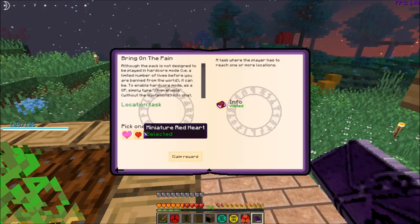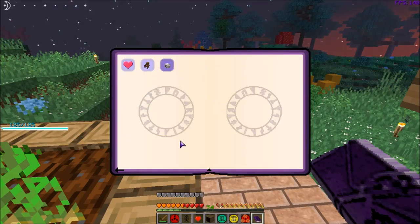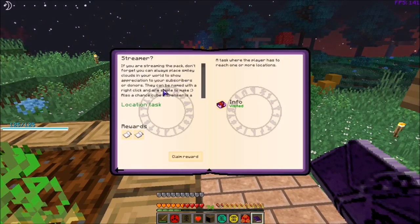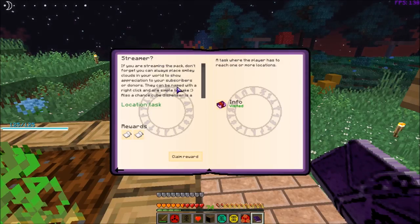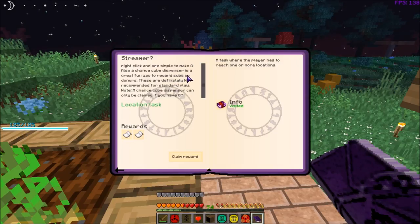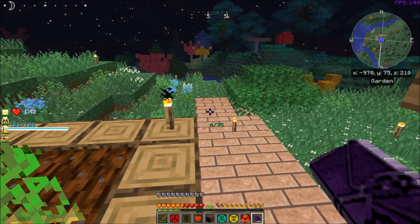We're not playing on hardcore so I'll just give myself a miniature red cake. There's also a streamer section: if you are streaming the pack, you can use smiley clouds in your world to show appreciation to subscribers or donors — leave a name to the right and right-click. A chance cube dispenser is great fun to reward subs or donors, but definitely not recommended for standard play. Note: a chance cube dispenser can only be claimed if you have OP or server permissions, or cheats enabled in singleplayer.